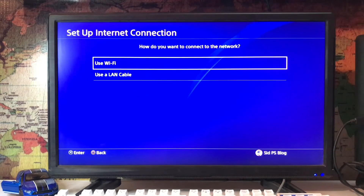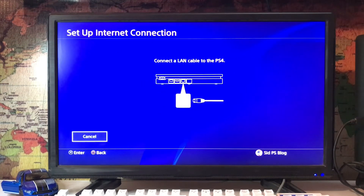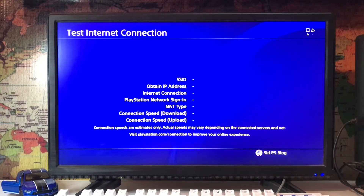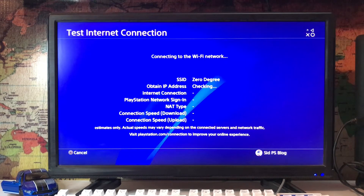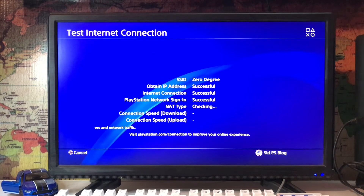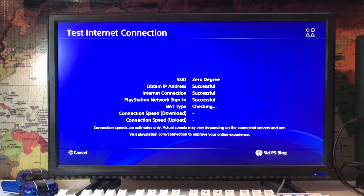Go to Setup Internet Connection and use a LAN cable — you must use a LAN cable from your router to your PlayStation 4. Plug it in and go check by running the Test Internet Connection. Here we are testing the connection, and we get a successful result showing the IP address and network services.